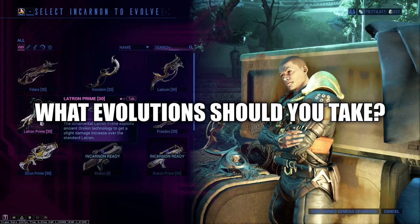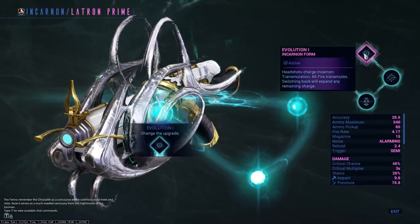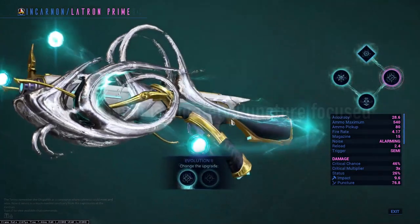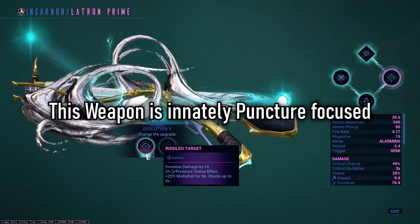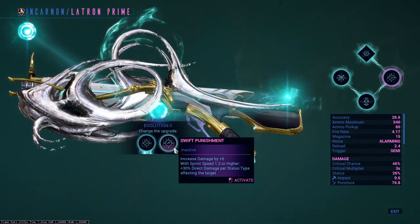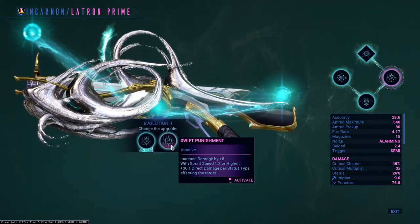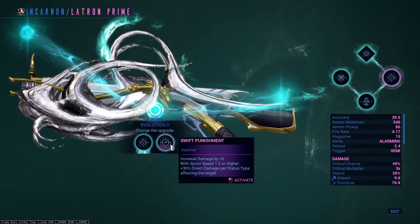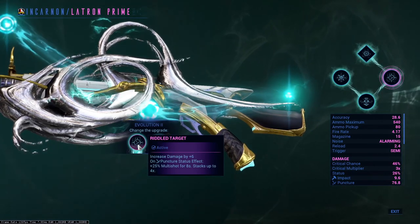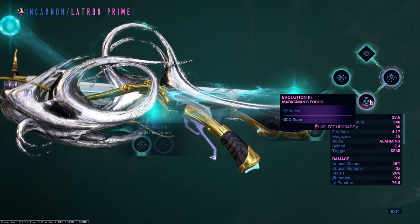What evolutions should you take? Evolution one is set — you do not need to worry about this, it just allows you to evolve the weapon during combat. Evolution two: the choices are between extra multi-shot on puncture status effect, or a small flat damage increase of six but scaling direct damage per status type affecting the enemy by 30% if you have over 1.2 sprint speed or more. Multi-shot is usually the best in slot, so we're going to go with this.